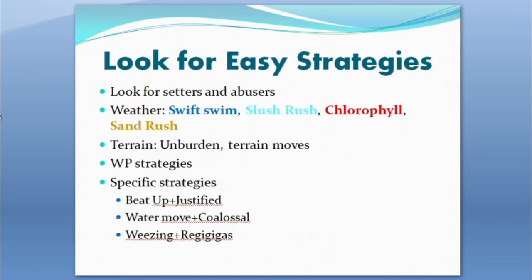You should look for easy strategies. Weather is a great example of a combo — pick up a weather setter and a weather abuser with Swift Swim, Slush Rush, Chlorophyll, or Sand Rush to take advantage of the weather boost. You could also use Sand Veil, Snow Cloak, or Rain Dish, but the speed-boosting abilities are probably your best bet for weather abusers.